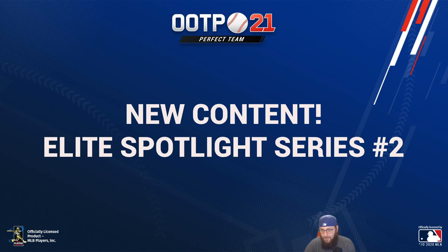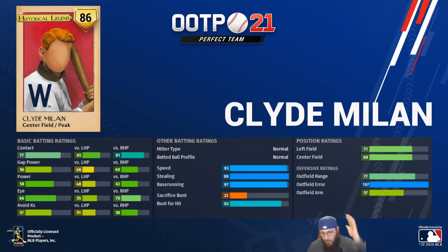This is the second set of Elite Spotlight Series cards. These are six peak cards — two gold, two diamond, and two perfect. These ones are pre-1920s players and they are absolutely insane. They're all in packs right now. If you bought packs yesterday or won a tournament this morning and haven't opened the pack yet, you've got a chance to pull one of these six cards. These cards are absolutely foolish.